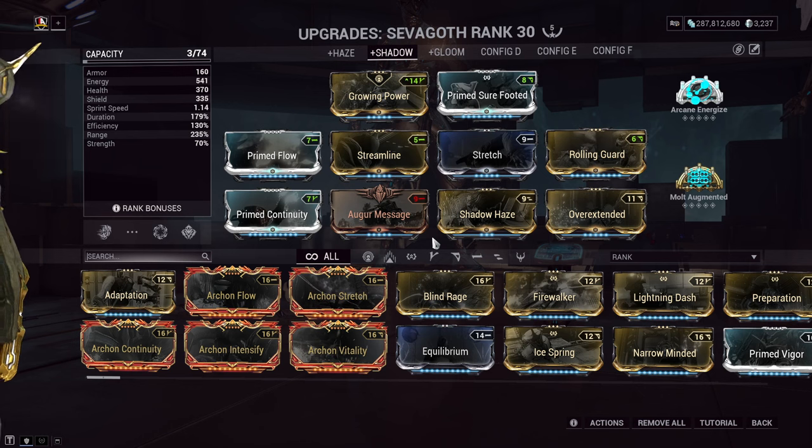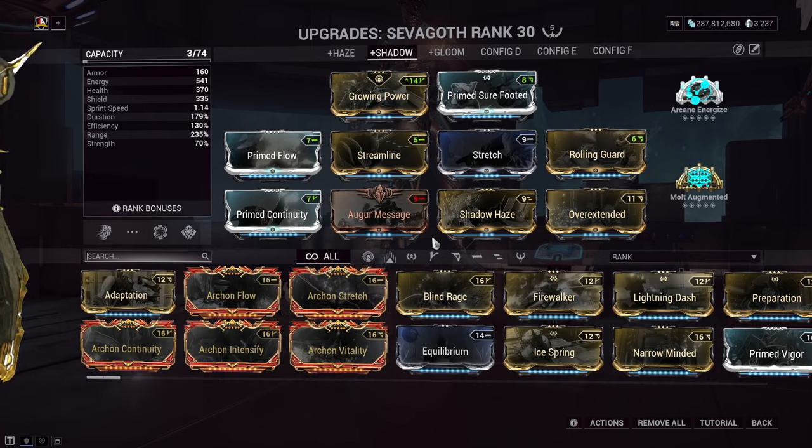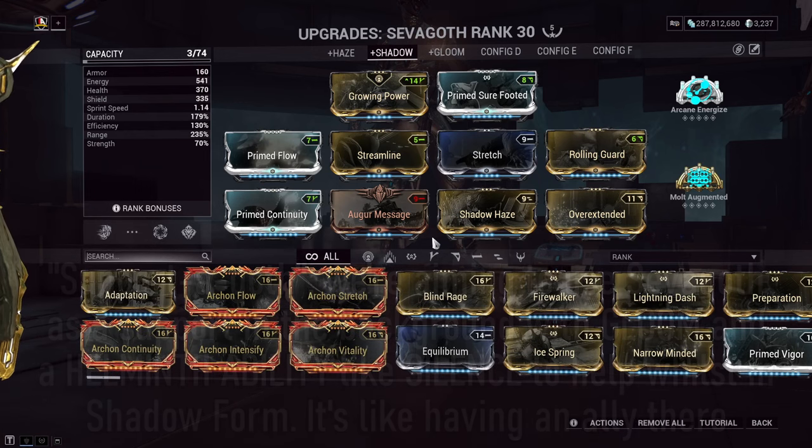With this in mind, it's with regret to say that the best build is basically stacking every survival mod you can possibly find and use — this would at least give you way more room for error and allow you to be less punished when running a build like this. One of the closest builds I could get outside of that survival concept was to run a Supportagoth build, where I build up all passives that need to be built up, like Molt Augmented, build up Sephagoth's energy, and then apply things like Gloom with drain-per-seconds and pop on the Silence Helminth ability to counter Eximus units or Acolytes from using their abilities against my Shadow.